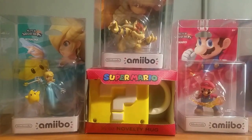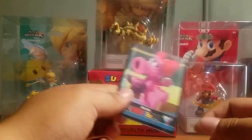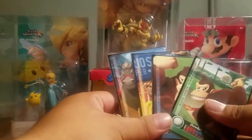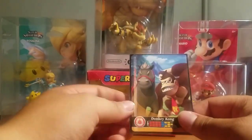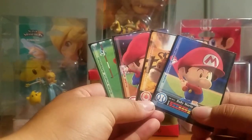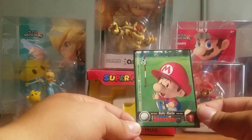Let us show off which cards we need. Starting off with Birdo — we got soccer, horse racing, golf, and baseball. So we need the tennis one. Next character we need one more for is Donkey Kong — we got golf, baseball, tennis, and horse racing. We need the soccer one. All right, so here we go: Baby Luigi — we've been stuck on this one for a very, very long time.